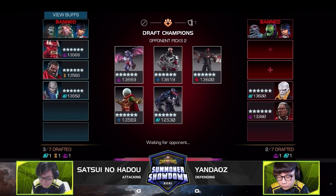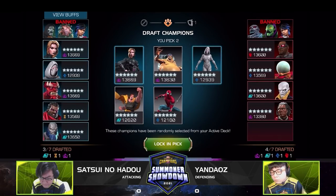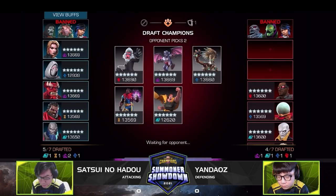We also see Mangog picked on Satsui's side — another very powerful power gain character. And we've got a Ghost and a Claire as attack options. Satsui has a pretty solid roster with enough diversity to put a dent in Yandaos's lineup. Yandaos has a good mixture too — a lot of good defenders — and he's probably looking to pick up a couple of good attackers.